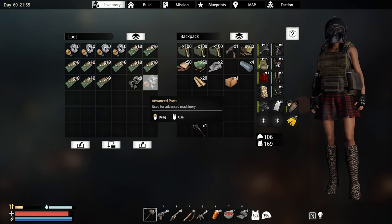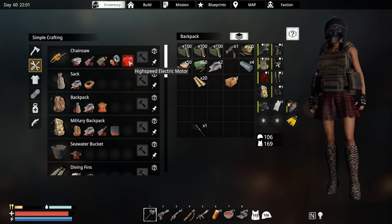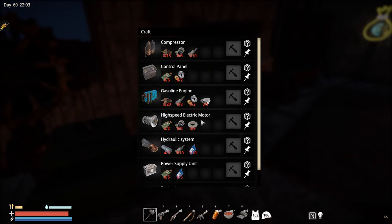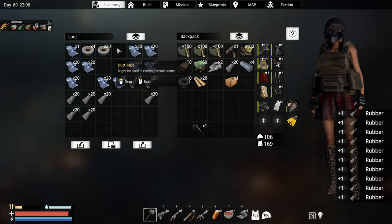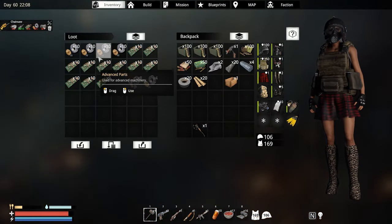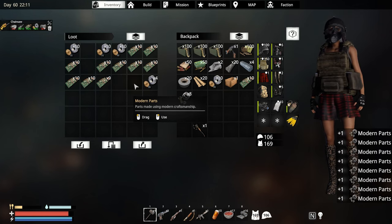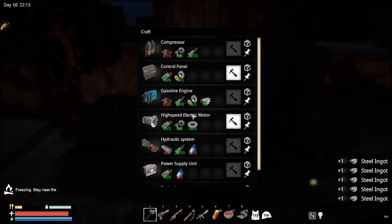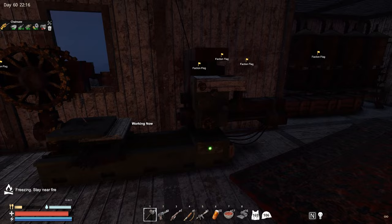Let's just make one chainsaw. What do I need? Yes — a high speed electro motor. Everything we need we do have. Let's just grab what we need — grab a stack of this, stack of this. Do I need some modern parts? Let's just grab them. Let's make this — yes, high speed electro motor. This is up and running and we're gonna make a chainsaw.